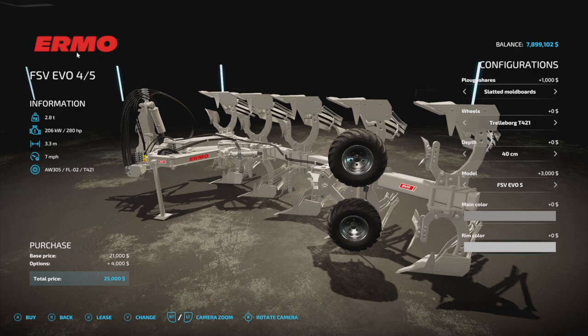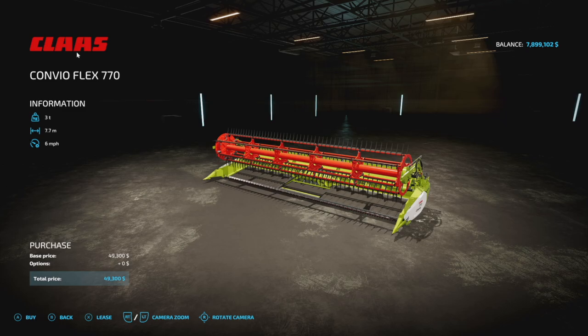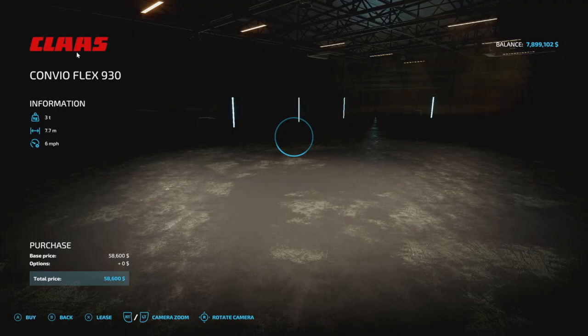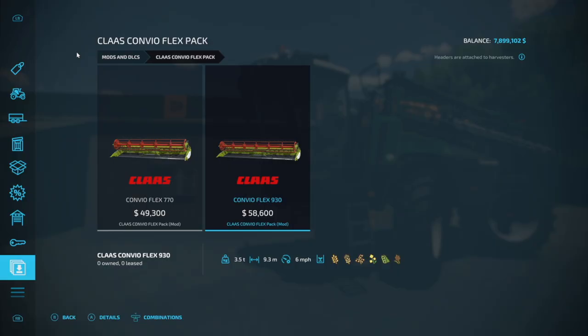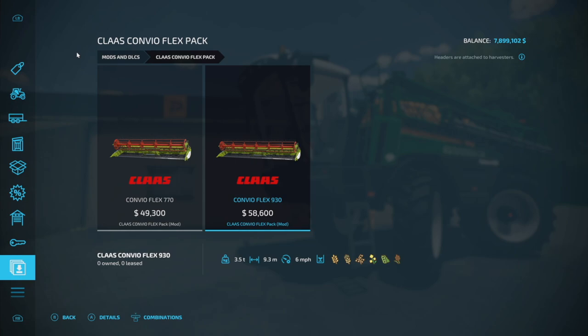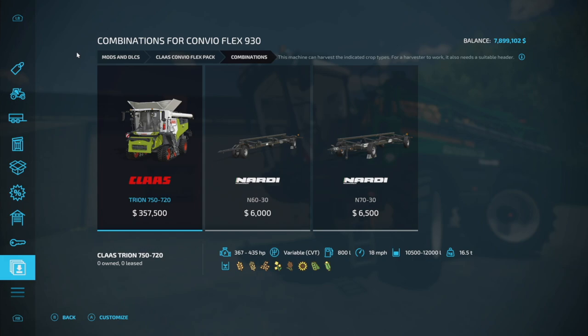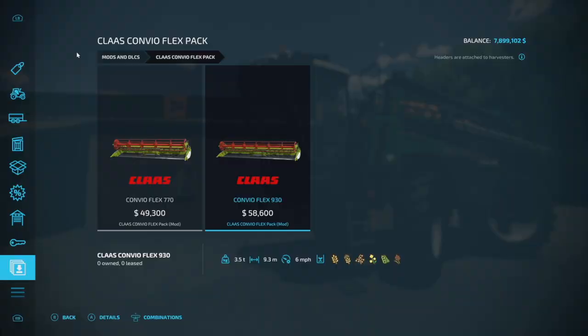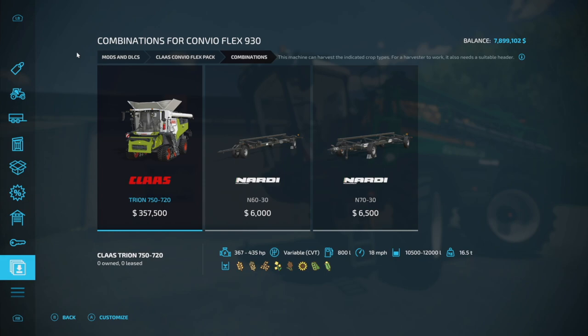Next is the Class Combio Flex Pack from GEFD 25. We get two headers: the 770 and the 930 — that's 7.7 meters and 9.3 meters respectively. There are 10 slots each. In combinations you can see these are suggested for use with the Lexion combine, which has about a 10-meter header that comes with it. You do get to see your header trailers with it as well.